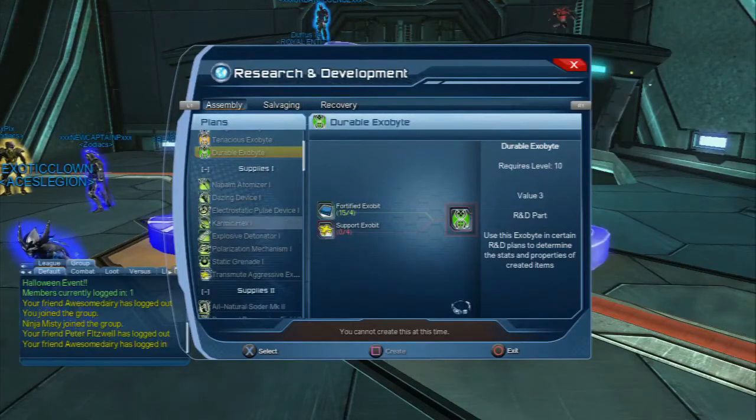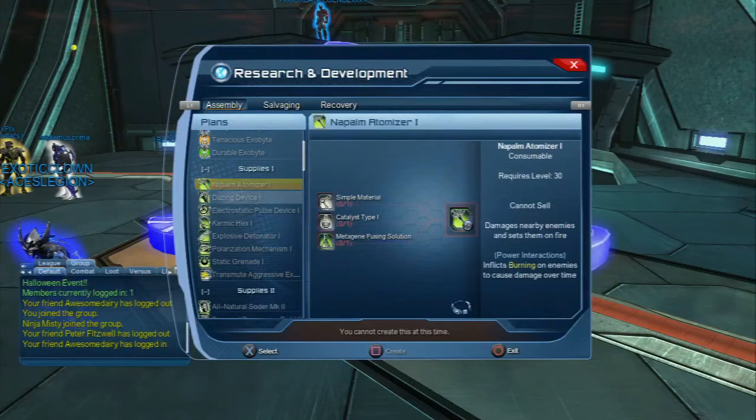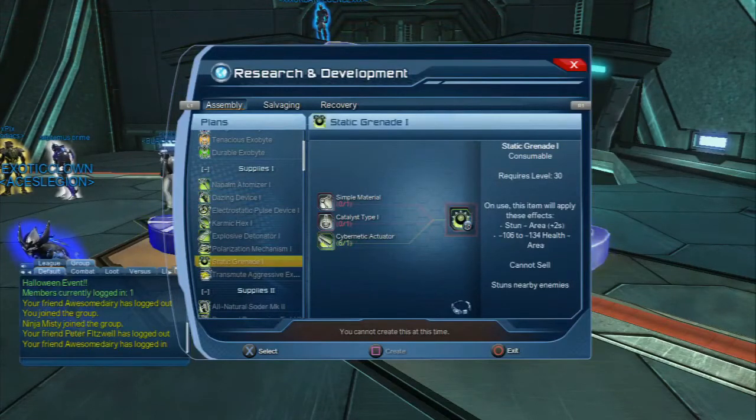As I go down here, I have supplies starting at the top. Each of these is a consumable item that you can create by using various materials found throughout the game. They're not exactly the most sought-after or needed materials, so these are just the kind of things you could build for fun if you wanted.